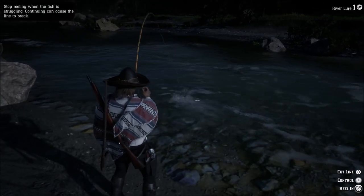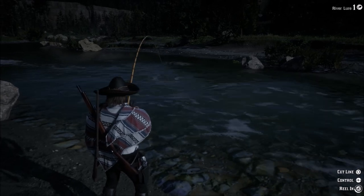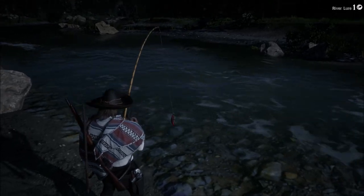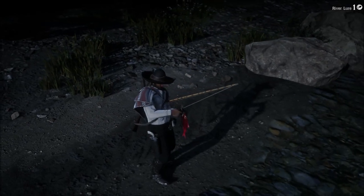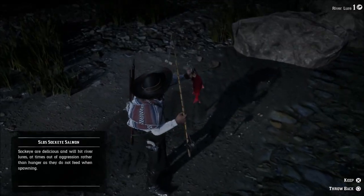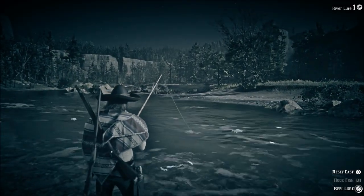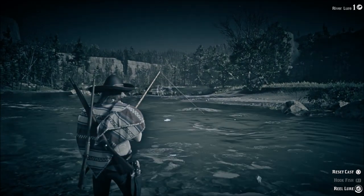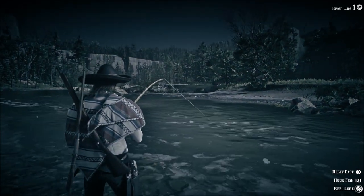This is going to be the Sockeye Salmon location. If you have not caught a Sockeye Salmon in game before, they're kind of a red-looking color. Always make sure you're using your eagle vision while fishing so you can find the larger fish, because when you're using that river lure you're not going to catch anything but the larger fish — you're not going to catch any of the small fish. You want to cast to the main area where these bigger fish are located.